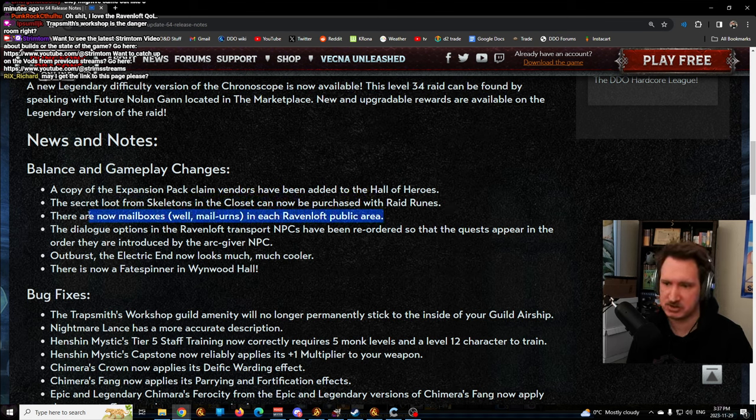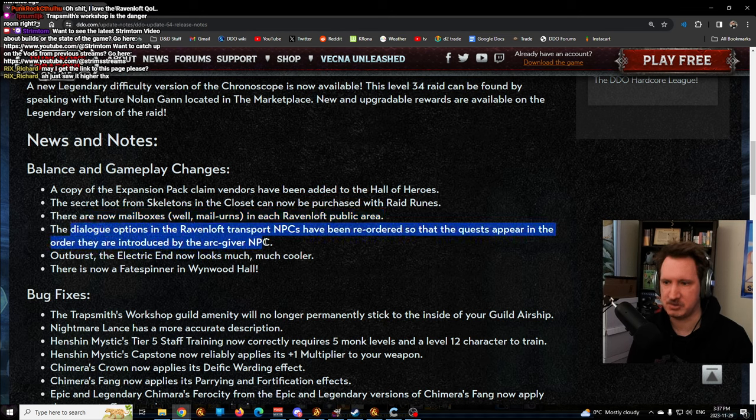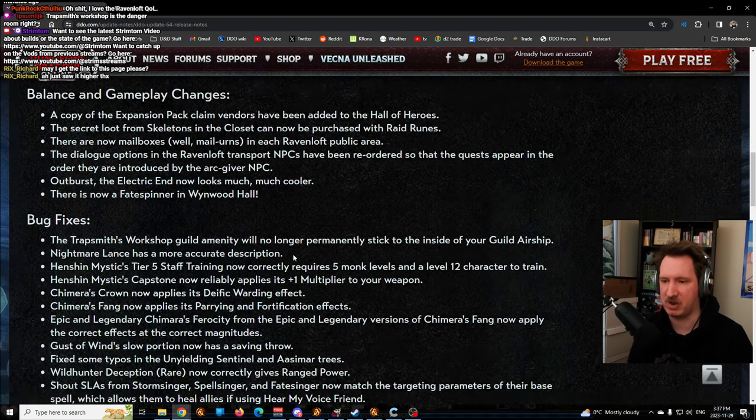There are mailboxes in Ravenloft. The dialogue options for Ravenloft NPCs are now ordered in quest order, which is nice. Outburst, the electric greatsword from the new raid, looks way cooler. And there's a fate spinner in Winwood Hall - we've been wanting a fate spinner in the Feywild area since Feywild came out in 2021, so finally we have it added.